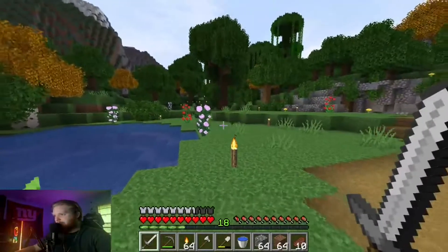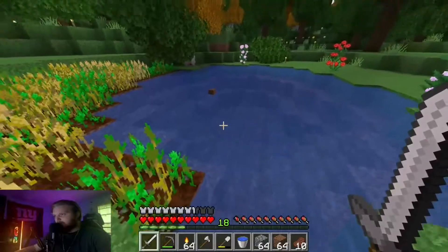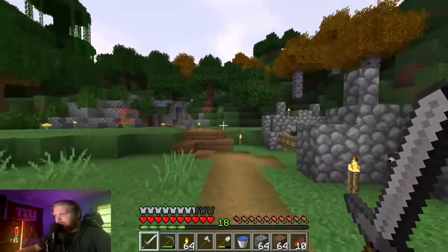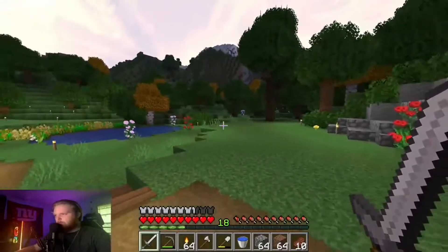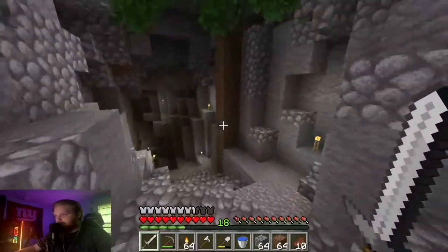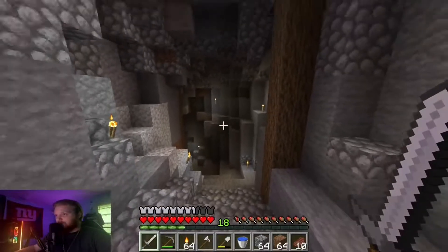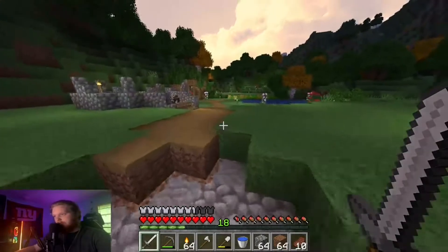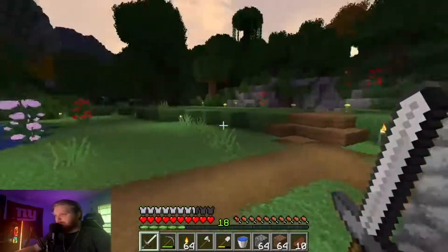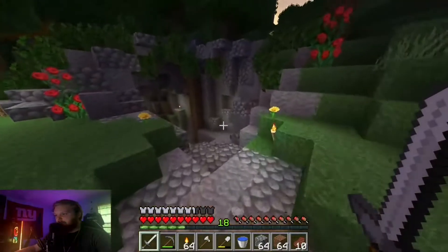Right off the bat, the first thing you might notice since last episode is we planted a little bit more wheat. We also dug this pond out a little bit deeper. And over here our mine entrance — I told you guys I was going to spice it up and that's exactly what I did. I found some cows too. I did a little bit of work off camera. I spiced it up a little bit; it still looks very rough down here. I wanted a little support beam, got another one right there.